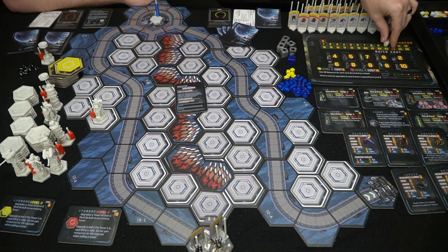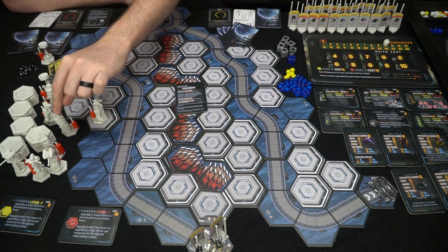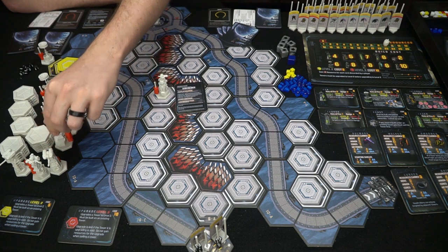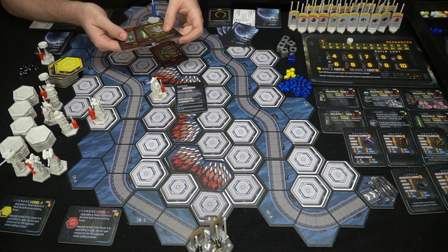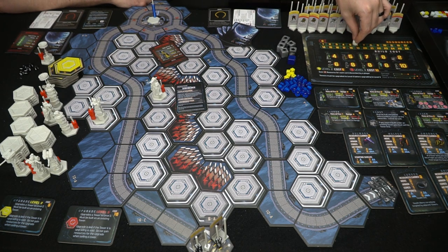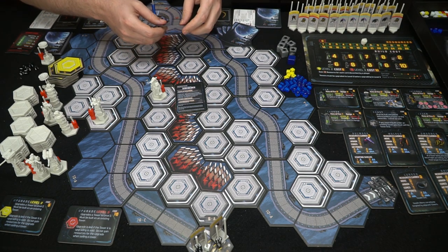With ten resources left we can build an inferno tower for five — one, two, three, four, five. Now with five resources left I can choose to discard cards for more resources. I have an activate inferno card — I'll keep that. I'll discard two cards to the discard pile to gain resources, keeping the activate gun and the activate any tower cards.